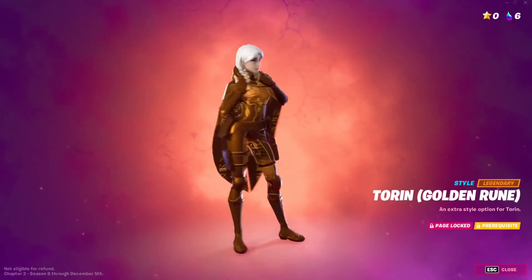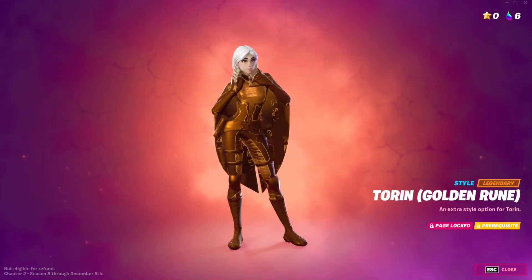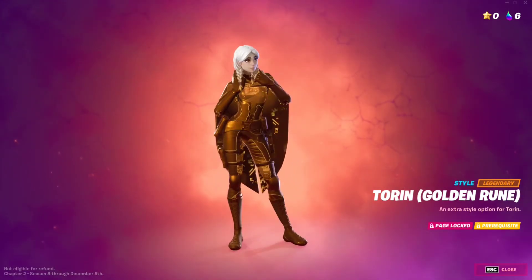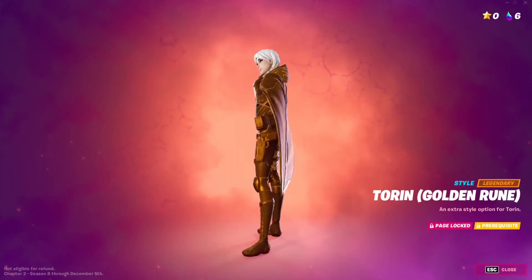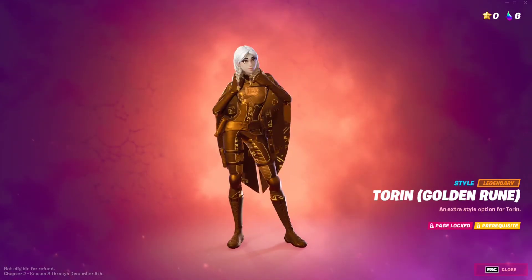You can see the cube through this little window, very clearly from the front. The skin looks super nice — you've got white hair, everything golden, even your weapons are golden, and you have the golden runes going up and down.